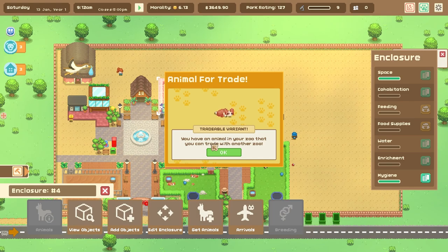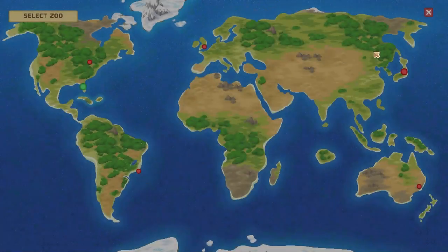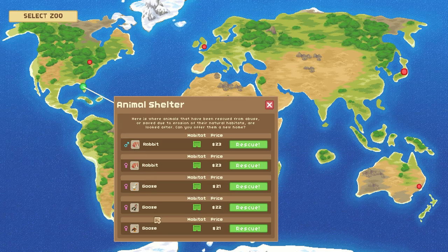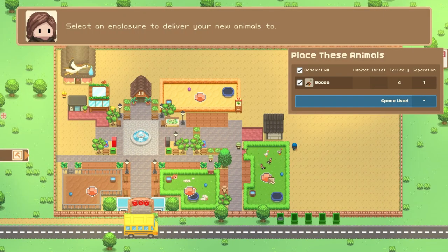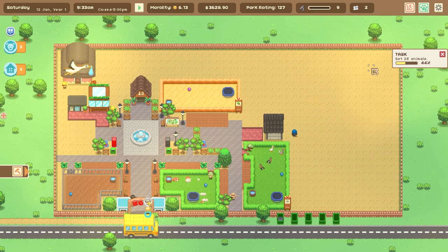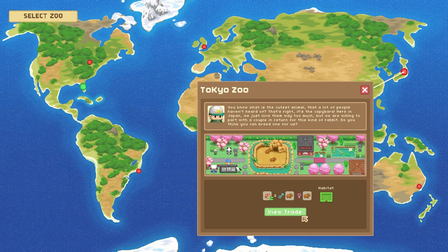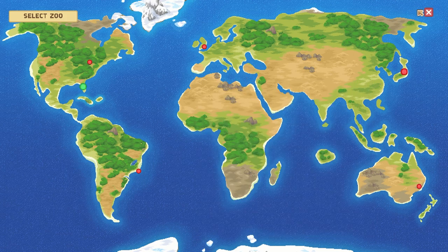Tradable variant alert: we have an animal in our zoo that can trade with another zoo — that's the rabbit they wanted. What can we get in exchange? Let's see — goose, goose, goose. There's a cool one — let's do that since we just traded that goose away, and then we have it for breeding purposes. Someone wants to paint one of my geese as a peacock — 'it's technically just a goose that's colorful with a fancy tail made of paper mache.' No, I'm going to say no to that. That's lying!